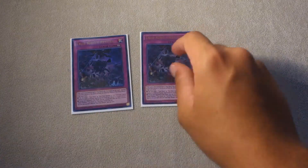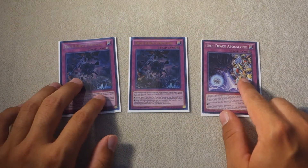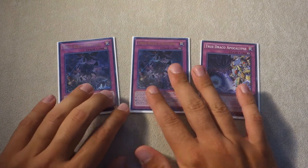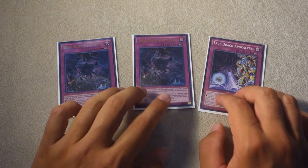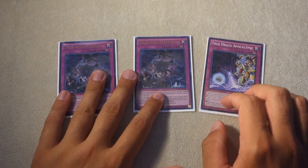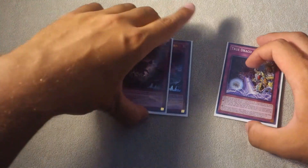For our utility spells, we play one copy of Raigeki, one copy of Cosmic Cyclone, and one copy of Upstart Goblin for 39 cards. For the traps, we play two copies of True King's Return and one copy of True Draco Apocalypse. It's very important to play three total because we want to be able to get two pops in the same turn, and we want more than one Return. This is probably the best lineup for the True Draco traps.